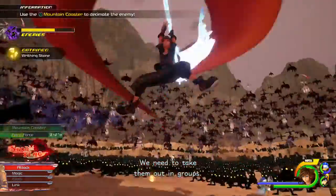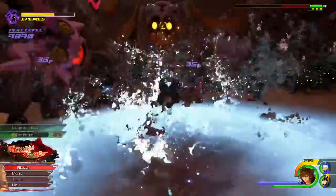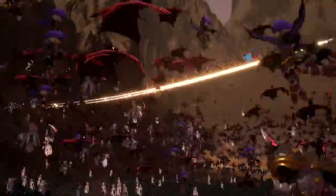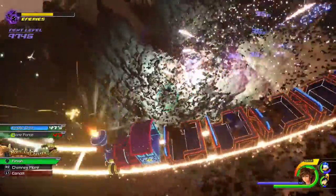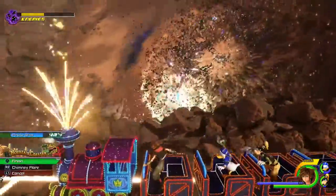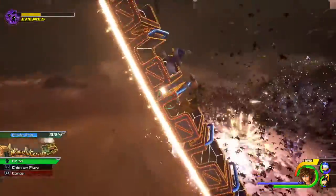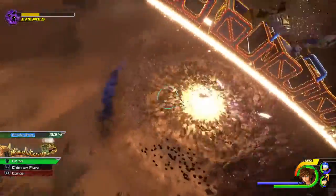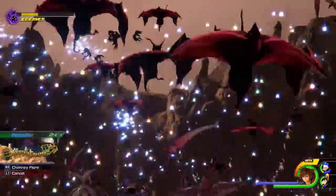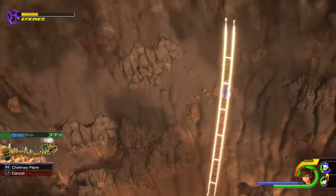Let me just activate my... use the mountain coaster to decimate the enemy! Oh, they actually brought this back? Because we haven't seen this since the Titan fight. Oh shit! This actually makes this fight a lot easier - I'm just obliterating all these shadows, dude! It's like this poor train can't figure out where to go, dude.